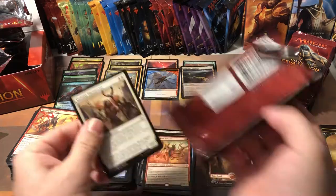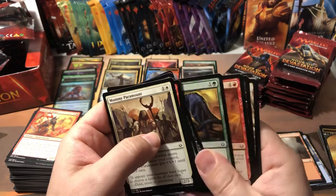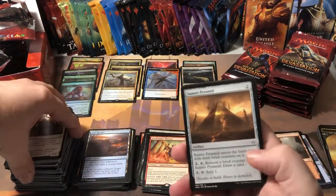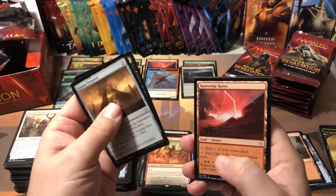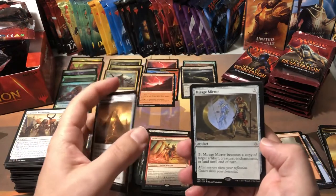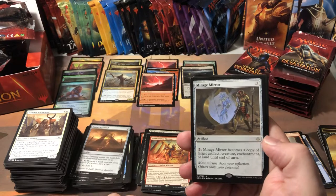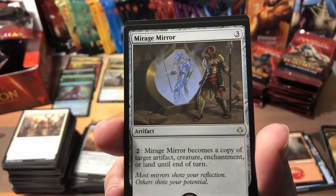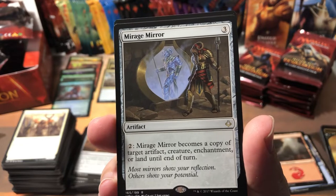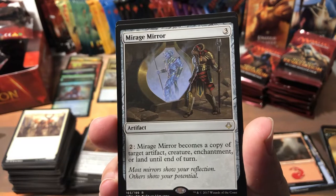I like the Egyptian theme — I love the full art lands and some really cool concepts. Another Ramunap Ruins, and a Mirage Mirror. Mirage Mirror — three to cast, pay two and Mirage Mirror becomes a copy of target artifact, creature, enchantment, or land until end of turn. That could be pretty handy, especially because it's repeatable.